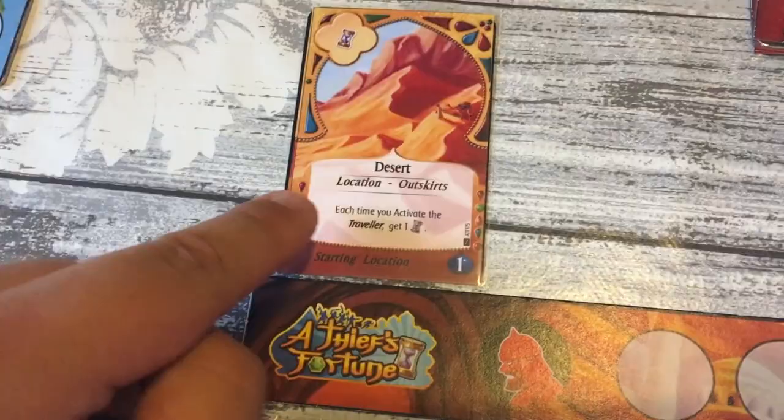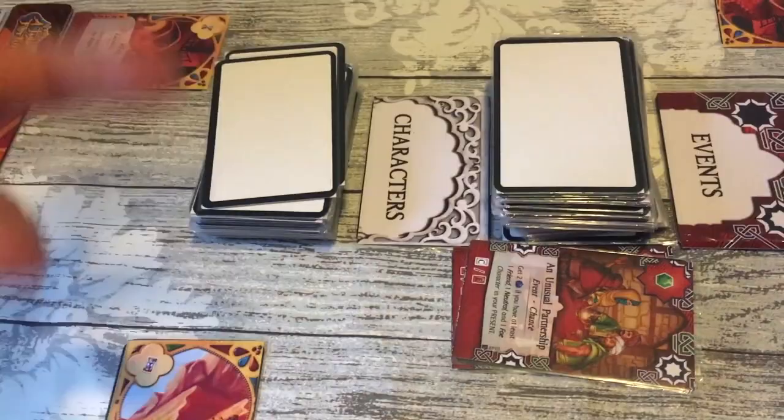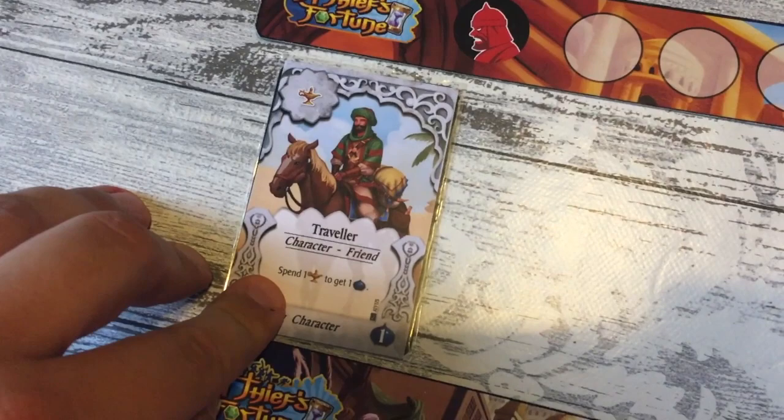Events are one-off scoring cards - you can choose to activate them to get points immediately. Characters are your proper engine: as the game goes you tap them to use them, hopefully triggering your locations. This one - spend one genie lamp, might not be a genie lamp, might be a standard resource - to get one point. So obviously I've done well by choosing cards that give me plenty of genie lamps.